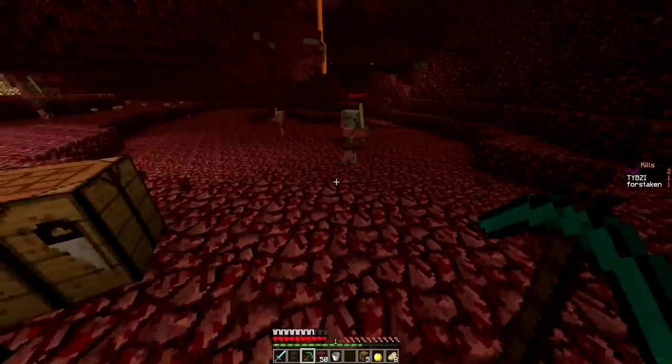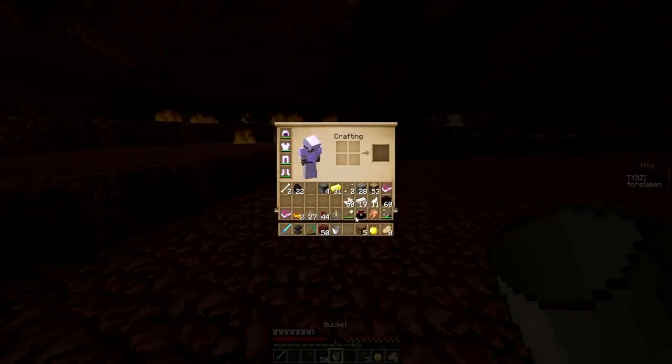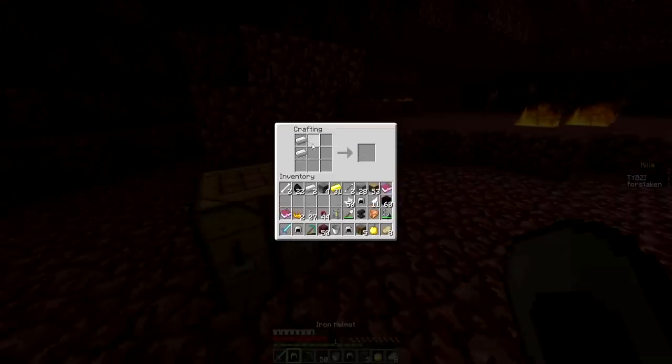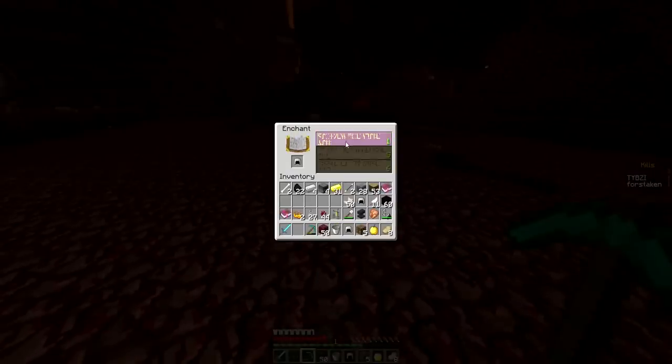Sharp 2 — I'm going to keep that just in case. You know what, we're going to risk this right now. We're going to try to get a projectile protection helmet. We're going to try this a couple of times — we've got enough for three helmets. If these three helmets don't enchant it, we're heading right out of the nether. So projectile protection please...